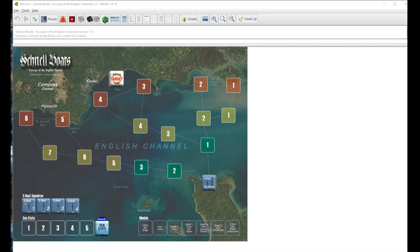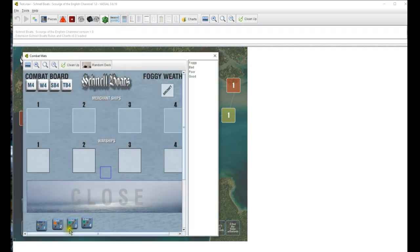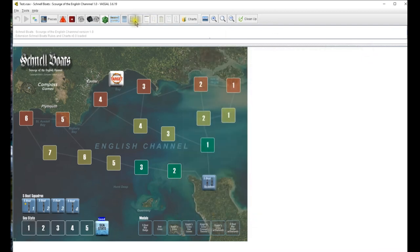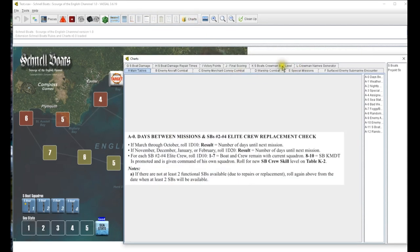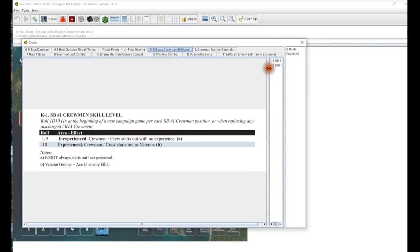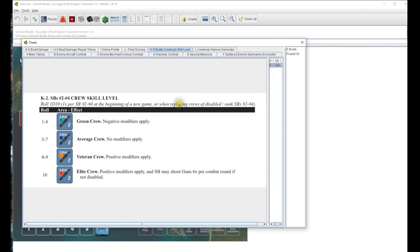Hello everybody, welcome back. This is Schnell Boats by Compass Games, designed by Joe Carter. I'm going to try to do a short replay here. We did have a couple of changes. Joe reminded me that there is a K2 chart for crew members that I missed - I think it's because I've got multiple layers going on over here.